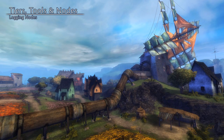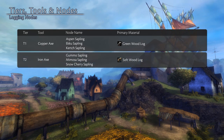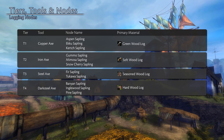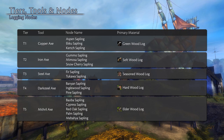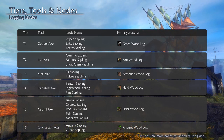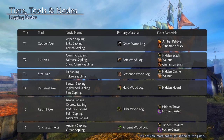Logging nodes come in a variety of types per tier. Tier 1 nodes named Aspen, Ekku, and Kerch will give greenwood logs. Tier 2 nodes named Gummo, Mimosa, and Snow Cherry will return softwood logs. Tier 3 nodes Fir and Tukawa yield seasoned wood logs. Tier 4 nodes named Banyan, Inglewood, and Pine yield hardwood logs. Tier 5 nodes named Baoba, Cypress, Red Oak, Palm, and Mabaya can give elderwood logs. And the tier 6 Ancient and Orion nodes can give you ancient wood logs. Each strike may also yield hidden bags of loot, as well as ingredients for cooking or some tier 1 gemstones.